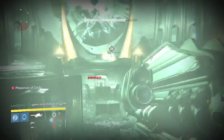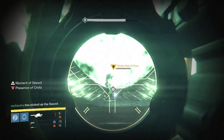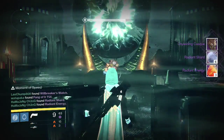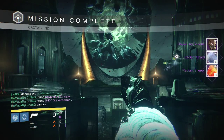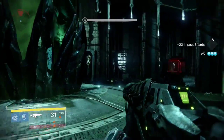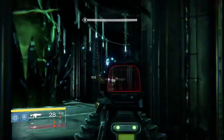Going into the hard mode Crota kill on my Hunter. I was able to get something pretty familiar that you guys might have seen on my Hunter in previous weeks. Once again, I got myself an Unyielding Cast Helmet along with six Radiant Shards and three Radiant Energy. So three weeks in a row I get that Hunter helmet. I'm not complaining, it's still a reward. I can always dismantle it for materials, but hopefully I get something better next week on my Hunter.